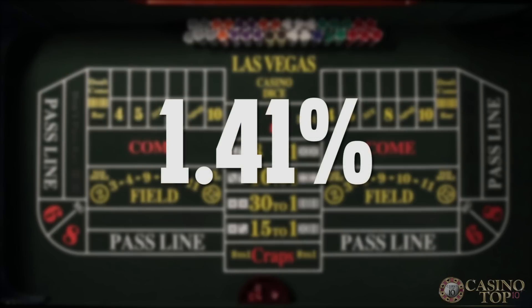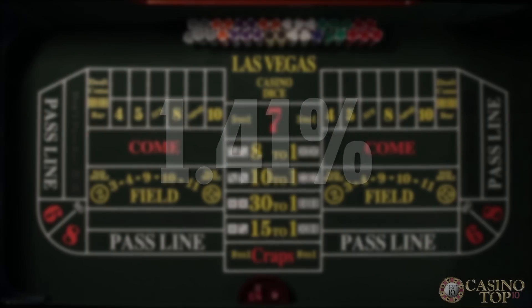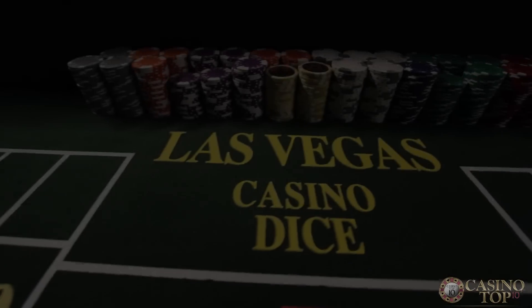All in all, the casino has a 1.36 percent edge over the player betting the don't pass line. Compare that to the house's 1.41 percent edge over the player betting the pass line, and you'll see that statistically it's the smarter bet.